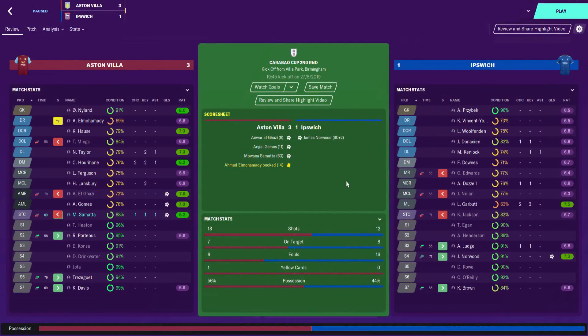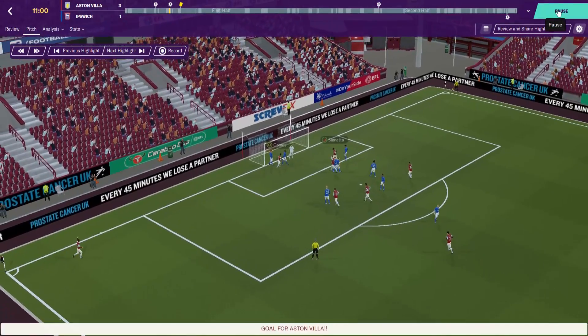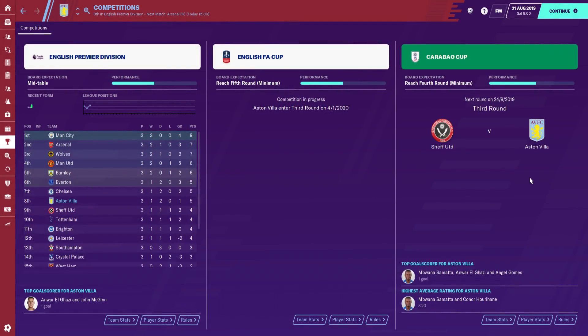Before we get into today's game against Arsenal at Villa Park in the Premier League, we were drawn against Ipswich in the Carabao Cup second round. We beat them 3-1 to book our place in the third round — a dominating performance, as you'd expect. El Ghazi was on the scoresheet again, that's two games in a row. Samarta also scored, and Angel Gomez — one of our summer signings, only on loan — managed to get on the scoresheet too. It came from a corner, just a simple tap-in on the line. We've been drawn away to Sheffield United in the third round — that's going to be tough.